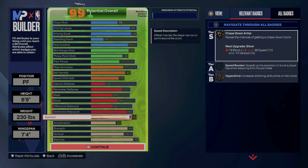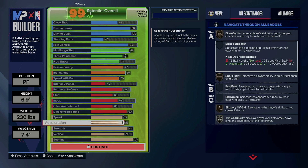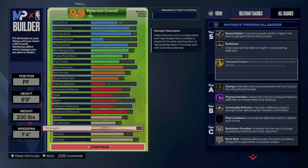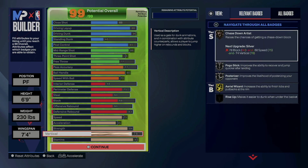75 speed — you don't get any additional benefit by going higher. As you see right here, you need a 76 ball handle and a 72 speed with ball, which we cannot get anyway, so there are certain things we just don't worry about. 84 strength to give you bulldozer on silver. You also get fearless finisher on gold. And topping off with a 78 vert, which gives you the chase down, pogo stick, pulser visor, and aerial wizard.